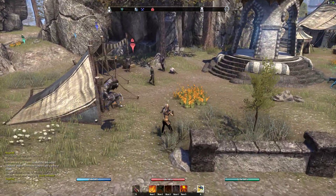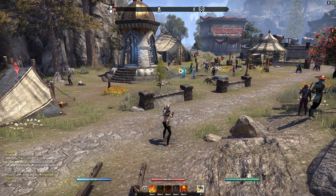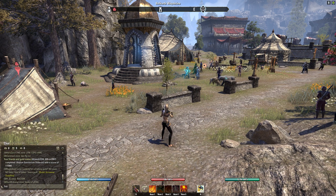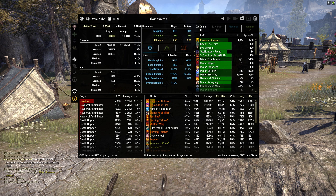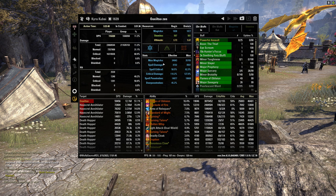This is a Combat Metrics quick start guide for learning how to read the Combat Metrics window. To open the window, type /cmx in the chat. In this instance, I have a fight from the Rock Grove Trial that we're going to be looking at, and I'm going to go over exactly what this window is, how to read it, and what you can learn from it.